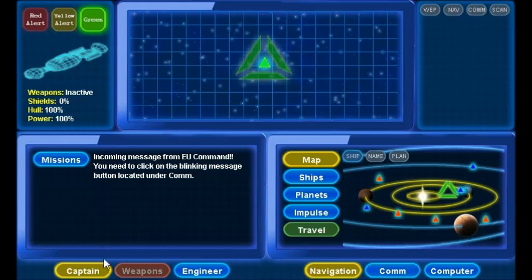Captain, where you get your missions. Weapons, where you fight. Engineering, where you do your repairs and reroute power. Navigation, where you plot a course or manually steer your ship. Communications, where you hail other ships and planets. And your computer, where you can scan ships, planets, as well as view logs.